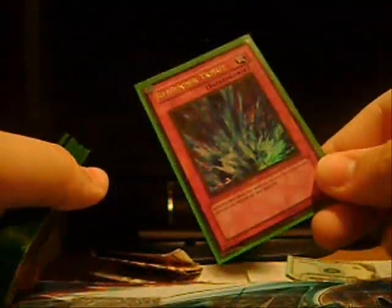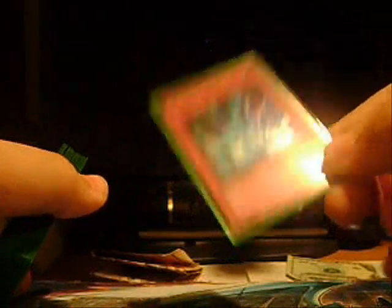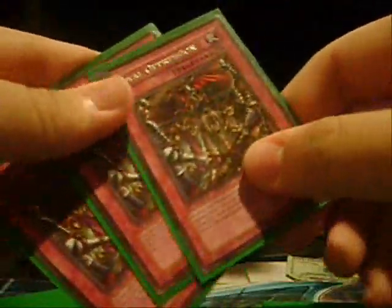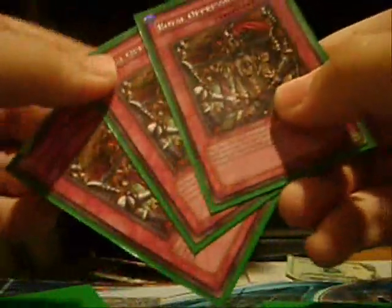So now on to the traps. 1 Power Force — very good card, it gets pluses and it's useful. Torrential Tribute — depending on how you play the deck, it can be a very terrible minus 1 or a plus, so you have to play it for the plus. 2 Threatening Roar — a lot of people don't like this card right now, but it's added monster destruction which this deck needs, and it protects my Gadgets and my Fossil Dinos.